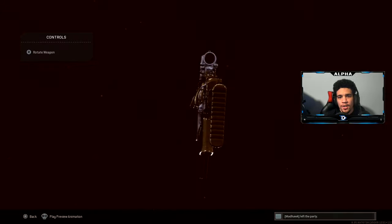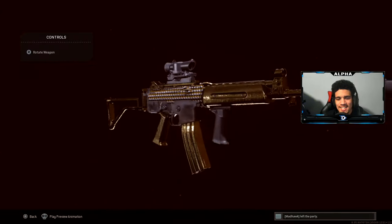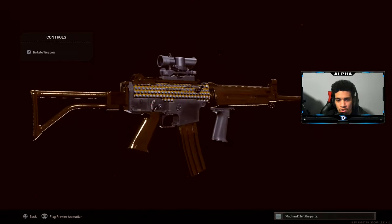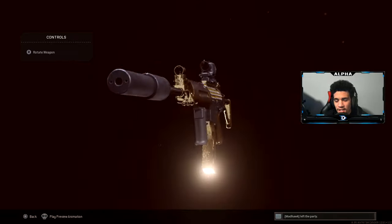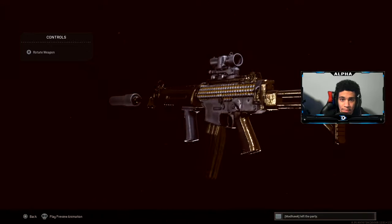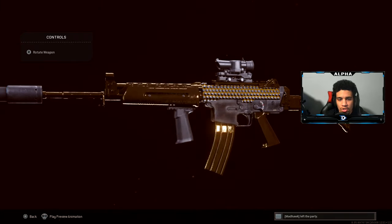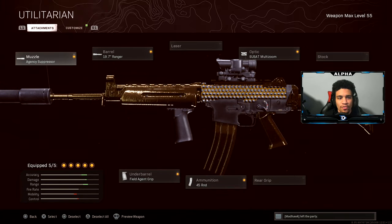Yo, what's going on YouTube, welcome back to a brand new video on the channel. I hope you all have an amazing day. Today we're going to be using the Krig 6 in Call of Duty Warzone, and this recent buff has made it absolutely amazing — it's most definitely a meta weapon in Warzone. Let's dive right into the attachments.